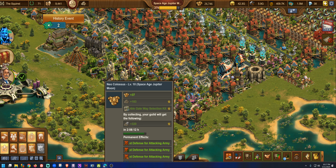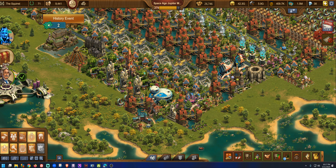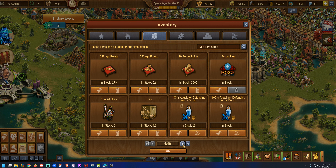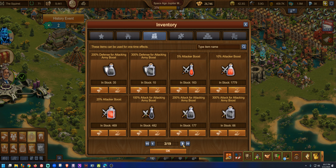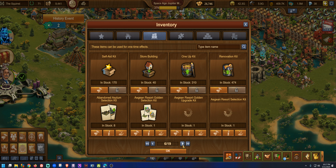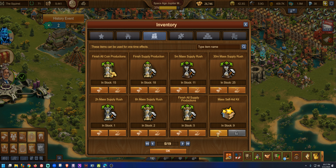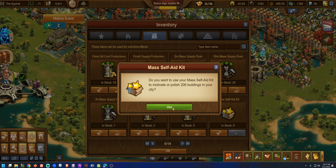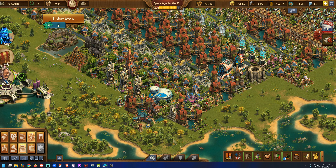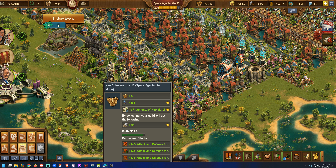We're going to collect our quantum metals — this is super amazing. I stress it highly, these quantum metals are incredible. It's extremely expensive but I was able to get a couple of expansions, put down an extra Buccaneer's Bay, and maneuver the Neo Colossus, which is in my opinion pound for pound the best building on the market. Look at the goods — 183 goods, 37...